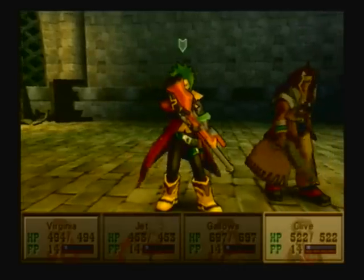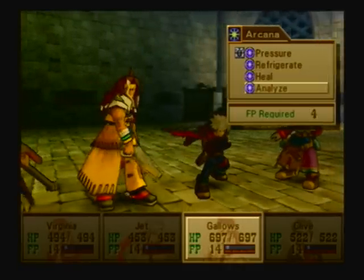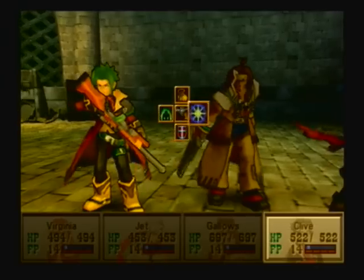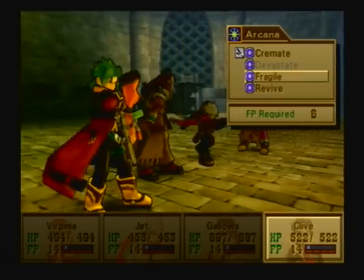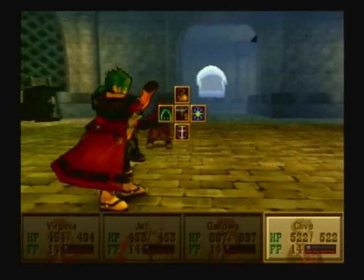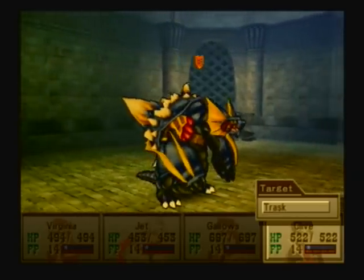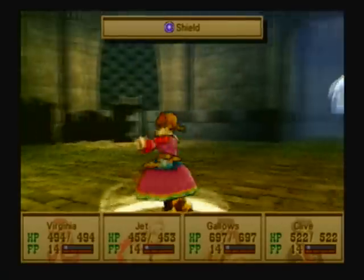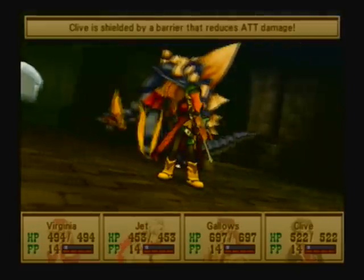Let's start by casting Shield on Clive, and let's get Turbulence on as well, just because we can. And I'll Analyze just to show something off. Do I want to cast Fragile? Yeah, get Fragile on him — it works all the time. So does Decelerate, if you want to give that a try.